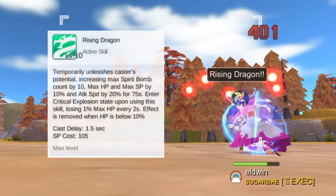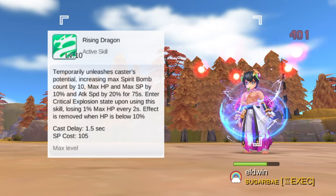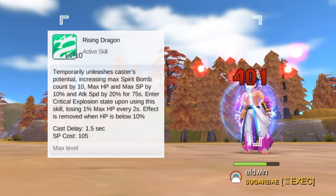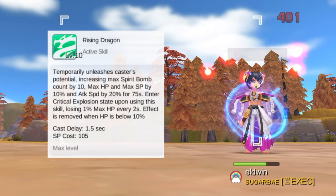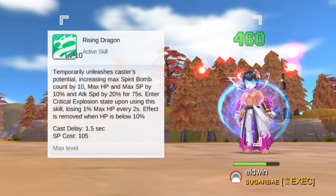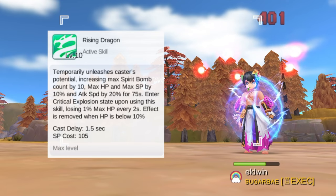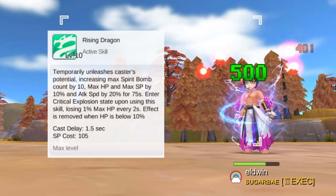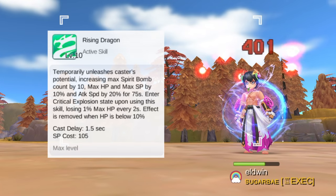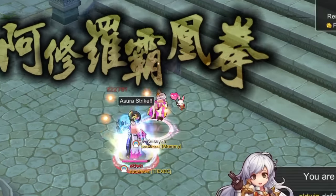Let's first start with the active buff, Rising Dragon. This will summon and increase the number of Spirit Bombs, increase max HP and SP, and increase attack speed. Furthermore, it will activate the critical explosion state. Note that 1% of your max HP will be lost every 2 seconds when using Rising Dragon. This effect will be removed when your HP is already below 10%. At max skill level 10, Rising Dragon gives an additional 10 Spirit Bombs, plus 10% max HP and SP, and plus 20% attack speed for 75 seconds. This buff is also a good combo with Azura Strike to be able to have higher damage output.